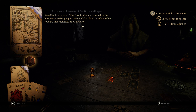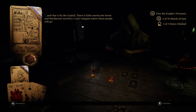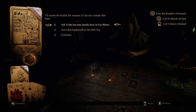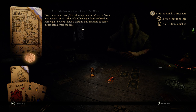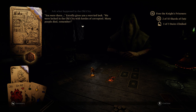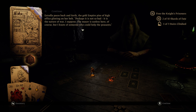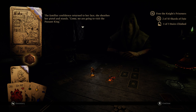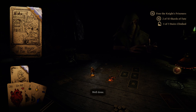What's going to happen to the villagers? Estrella's lips narrow: 'The city is already crowded at the battlements. Many old city refugees had to leave and seek shelter elsewhere — there's little nearby but forests and northern territory.' Do you have any family here? 'No, they are all dead — far from war, mostly. Such is the risk of having a family of soldiers, though I believe I have a distant aunt married to some minor lord.' Estrella paces back and forth. 'Perhaps it's not so bad. The mayor is useless here, but I know of someone who could help the peasants.' And we are going to visit the peasant king — and we get her token.